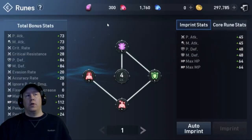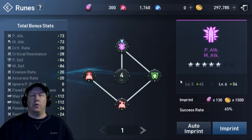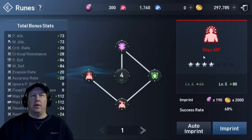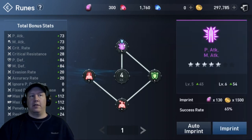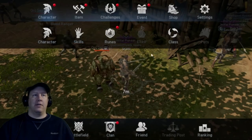Runes are powered up with stones you get from the Tower of Insolence. You click on a particular rune and upgrade it — for example, upgrading from level 5 to level 6 will increase physical and magical attack from 45 to 54. Once you've upgraded all surrounding runes up to a certain level, the central core rune — the most powerful of all — automatically upgrades as well. You don't manually upgrade it; it upgrades itself when the ones around it reach the same level.